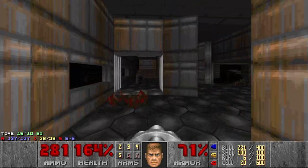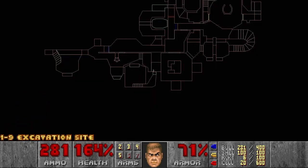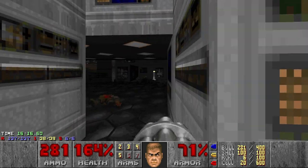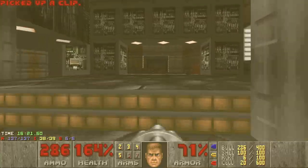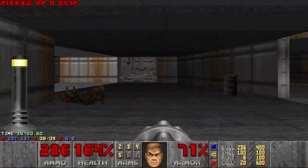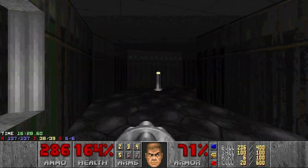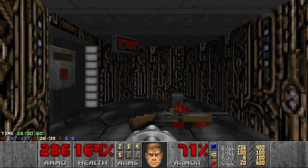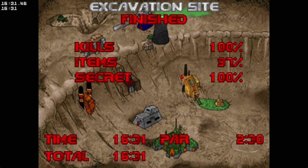So then we can exit. I don't remember where the exit is already — let's just go around. Through here. This was the Excavation Site. This map has pretty well hidden secrets, but with punchy music it's really nice. See you in the next video.